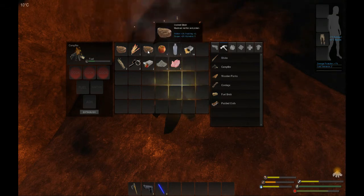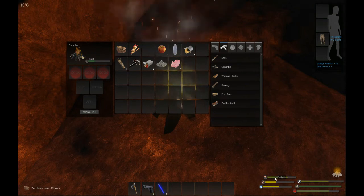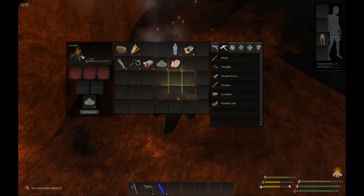I'm going to right-click on one of these steaks and say I want to eat it. At the bottom you'll see my protein goes up — fruit and veg didn't go up and hydration didn't go up, but I've got some good food. I can eat this apple now — right-click — and my fruit and veg goes up. Awesome.